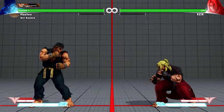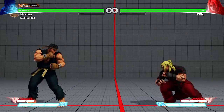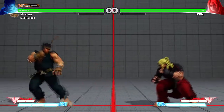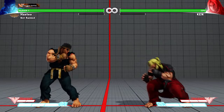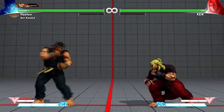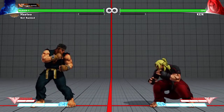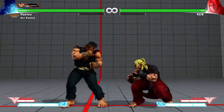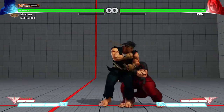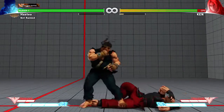For tip number two, we're going over Ryu's overhead. Ryu's overhead is forward medium punch, and what it allows is that it lets you hit an opponent who's blocking low while you're standing up. So here Ken is blocking low — if I throw any standing punch he'll just block it, but forward medium punch is his overhead and it will hit.